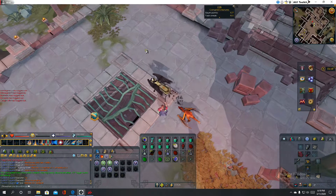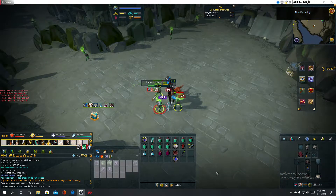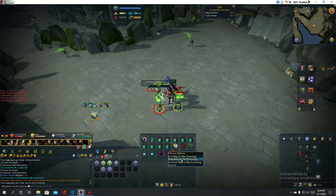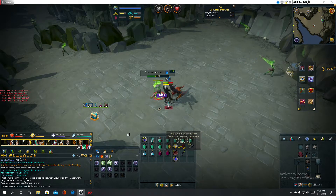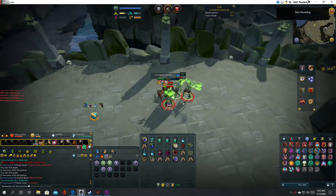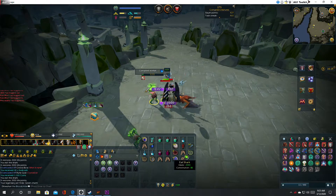The task I got was Corrupted Creatures, which is definitely a better task. I don't have the bank for it, but I can get the keys, which have an increased drop rate on task. Right there I did get a key drop, which is about 300k — just a nice addition to the cash stack.